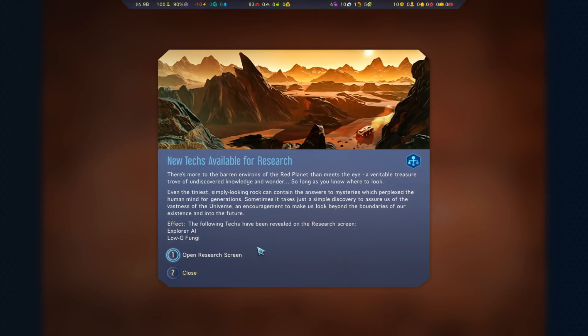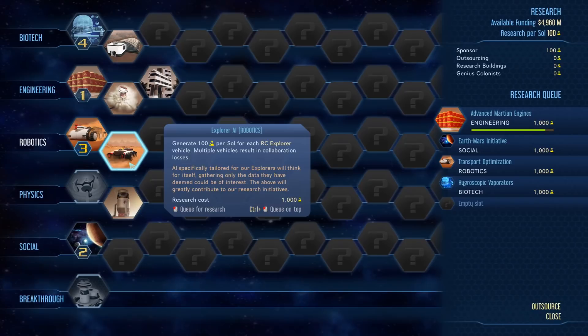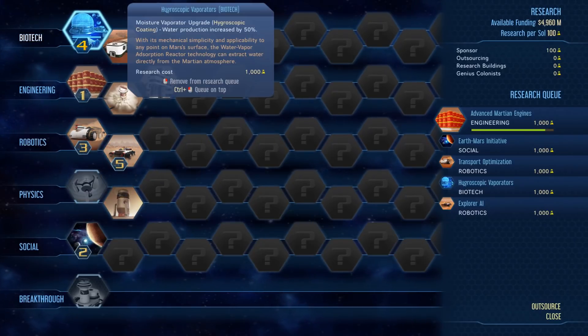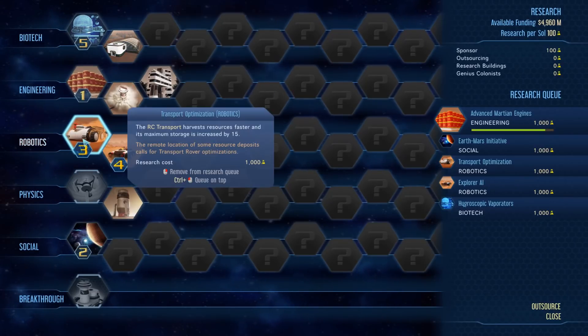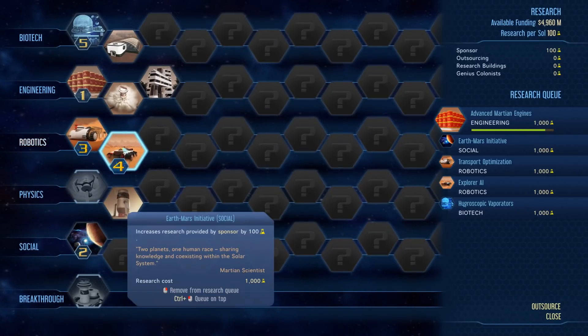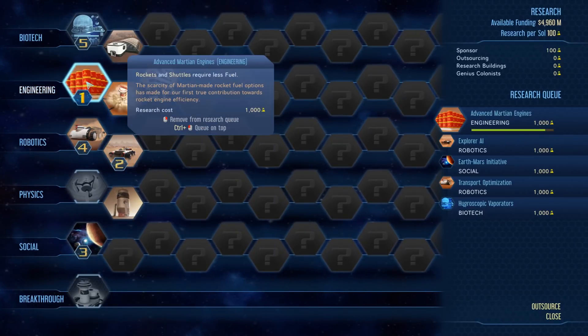Anomaly analyzed - Explorer AI and Analogy Fungi. Not super staggering. Explorer AI isn't bad actually - it gives us an extra 100 research per sol for each RC Explorer, and we've got two, so we'll get a couple hundred extra research. That's actually pretty darn good. I want that, and I want that before hygroscopic evaporators. It's actually probably better. We'll do that.